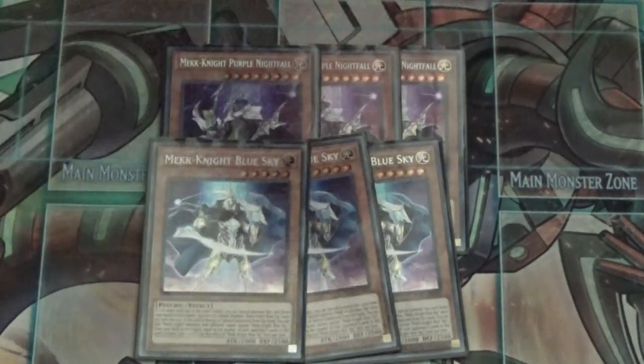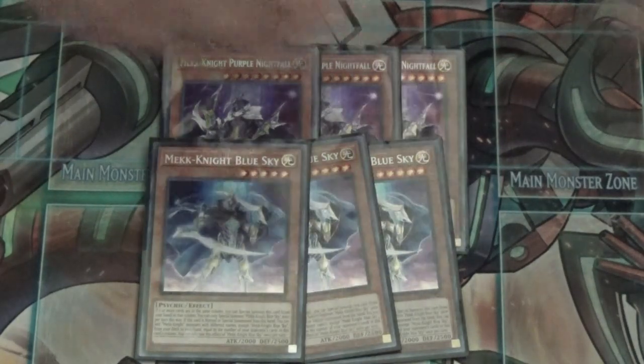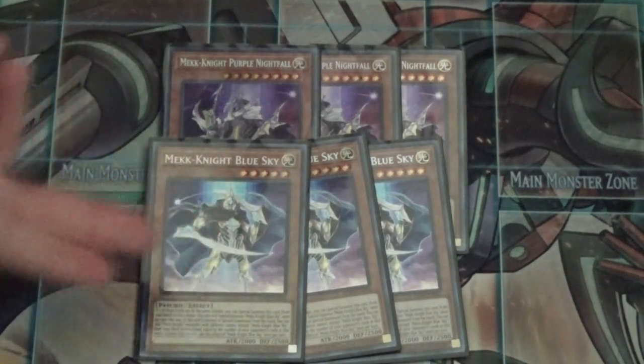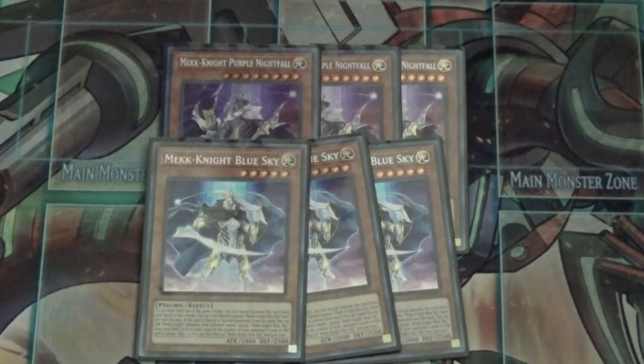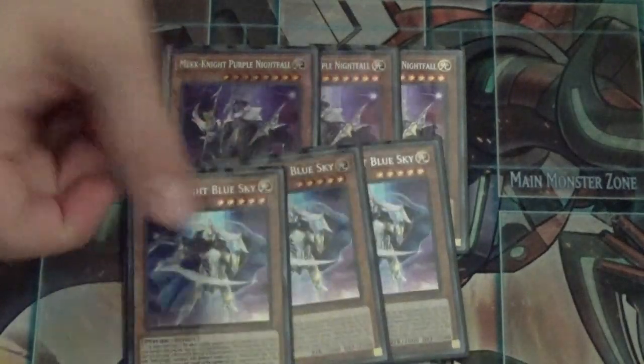Mechknight Blue Sky, whenever he's normal or special summoned to a column, searches cards equal to the difference. So if there are two opponent's cards in his column, you get two searches; if there are three, you get three searches. He just can't search himself.